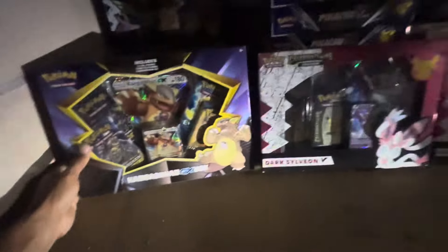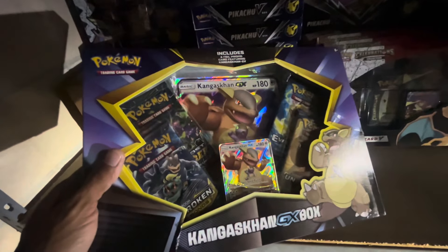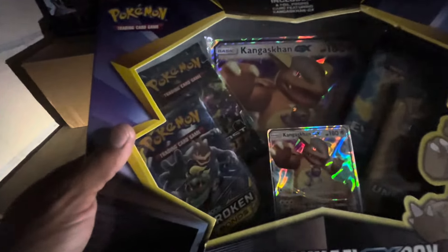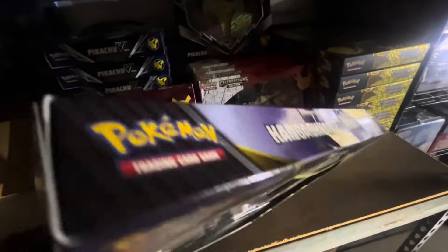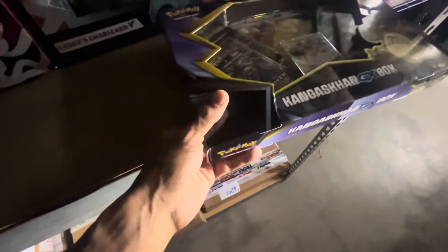Here we got the Kangaskhan GX box. It comes with two Unbroken Bonds, one Lost Thunder, and of course an Evolutions. A beautiful promo — it comes with the jumbo promo. This one the plastic was torn off of it, so it broke off. Maybe we'll take this for one video.